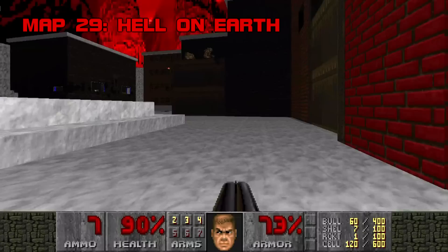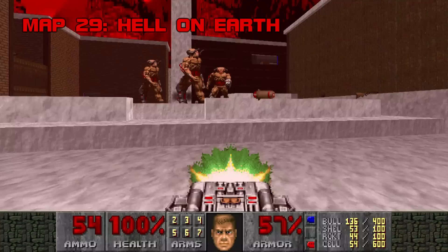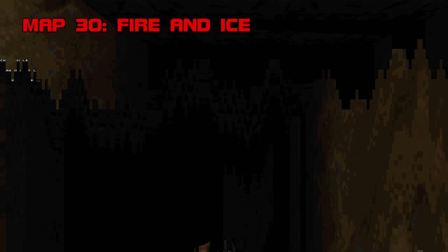Map 29: Hell on Earth. This map rubs me the wrong way. It's like Doom 2's Downtown, but snowy — it's even got an arrow on the ground, and I can't tell if that's a reference or if it's Alm's way of admitting he couldn't be bothered to design his level well enough to organically point the player where he wanted them. Hell on Earth is boxy and slow, with rudimentary lighting, minimal detailing, clunky progression, and unusually heavy-handed combat. When the map wants your attention, it just chucks cyberdemons at you. The music, a midified Symphony X song, is my favorite part of this map — and that's a problem. Sadly, Hell on Earth is kind of a buzzkill. Grade C-, Difficulty A-.